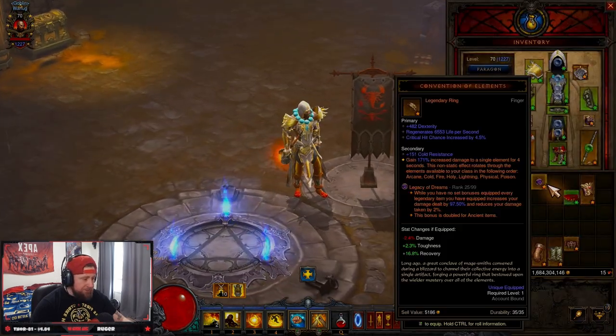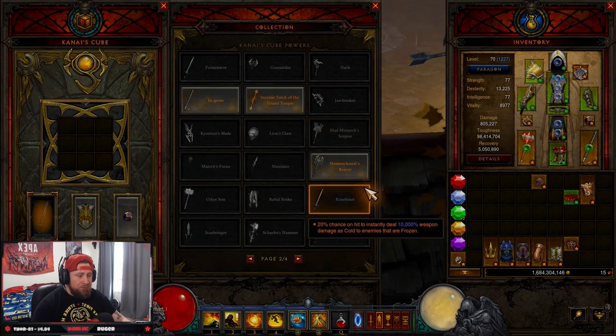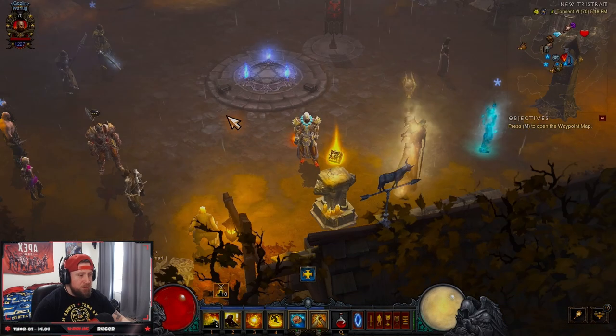The next thing is using your Cube. Make sure you're getting the right items cubed — the weapons and powers that your character needs to boost your strength even more. It's very important to make sure your Cube selections are correct.